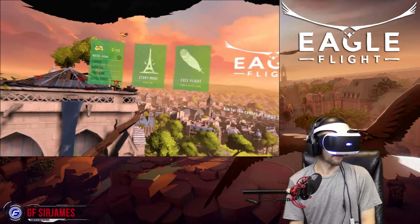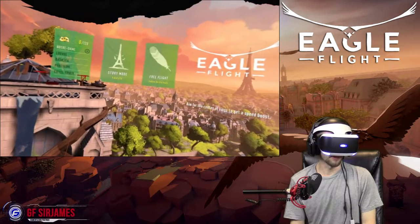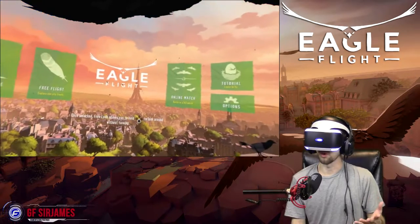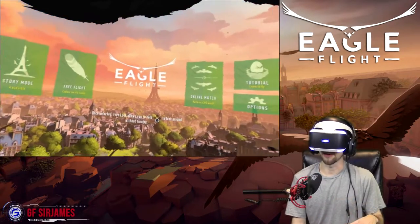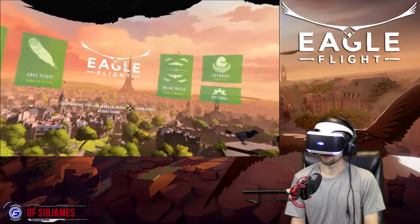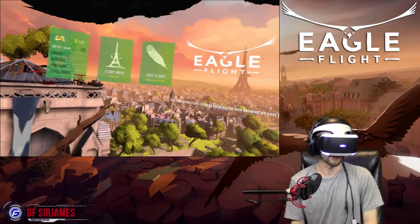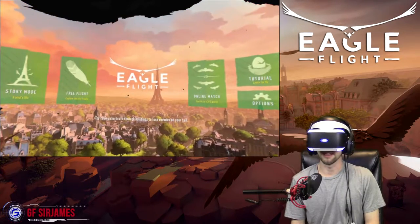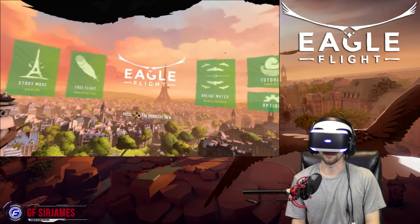So this is actually pretty cool — here is the main menu. There are no other online players at the moment, but there's a story mode that we're going to do, and a free flight mode where you can just explore and have the freedom of flight. Honestly, I have no sickness at all while playing this game because I've always wanted to know how it felt to fly. There is online, and you can look around in a full 360 pan. Again, this game is called Eagle's Flight, available on PlayStation VR and the HTC Vive.